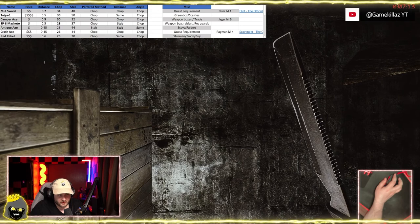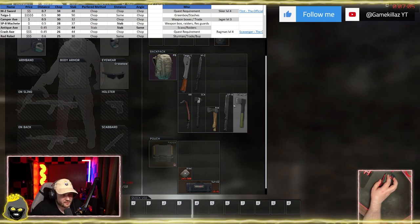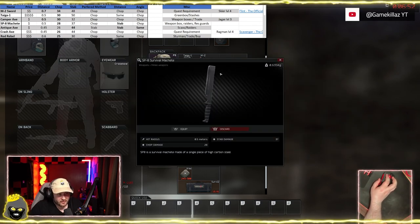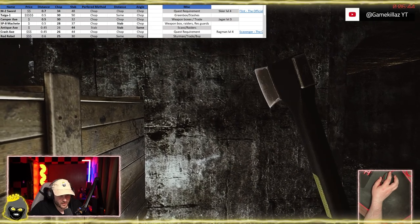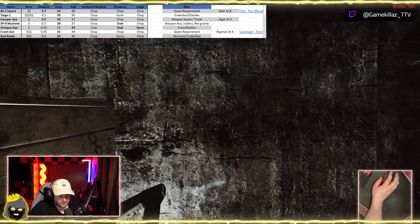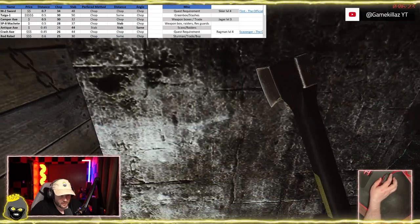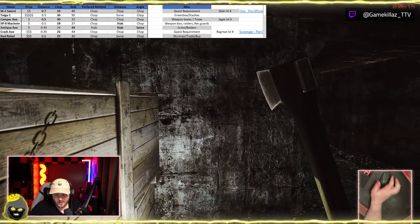Next is the Camper Axe. Comparing to the SP8: same distance, slightly more chop damage, less stab. With this one you're probably going to want to chop anyway. The stab animation has you sliding it down, and you don't get much distance. The chop goes top-right to bottom as usual. Testing it: hitting with the chop, missing with the stab — you have to be scary close to connect with the stab. So chop is definitely preferred on the Camper Axe.